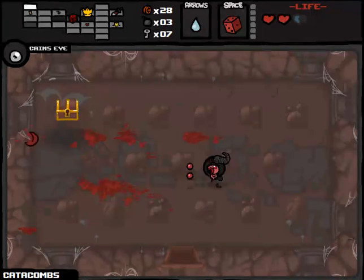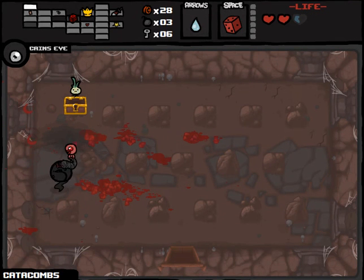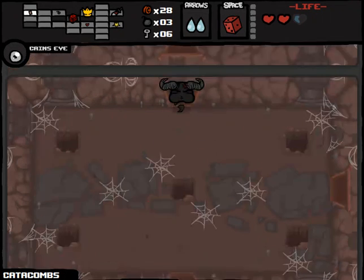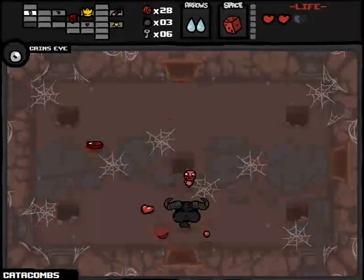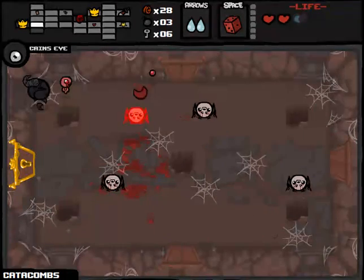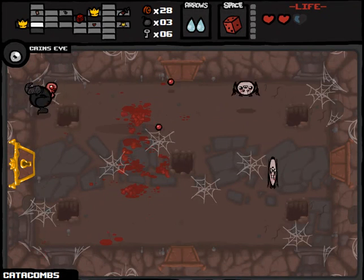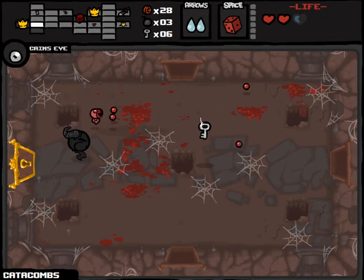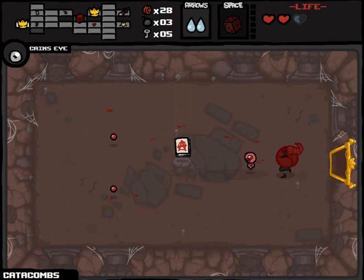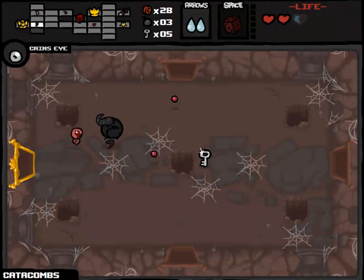Golden chest — Sad Onion, increased rate of fire. Sure, sign me up. I don't know if this even applies to Brimstone, but I think it does. If nothing else, it was worth the risk for a key even if it doesn't end up doing anything. Extra key drop — quarter, we'll reroll that. Anarchist Cookbook. Kind of wish I didn't reroll the quarter now.